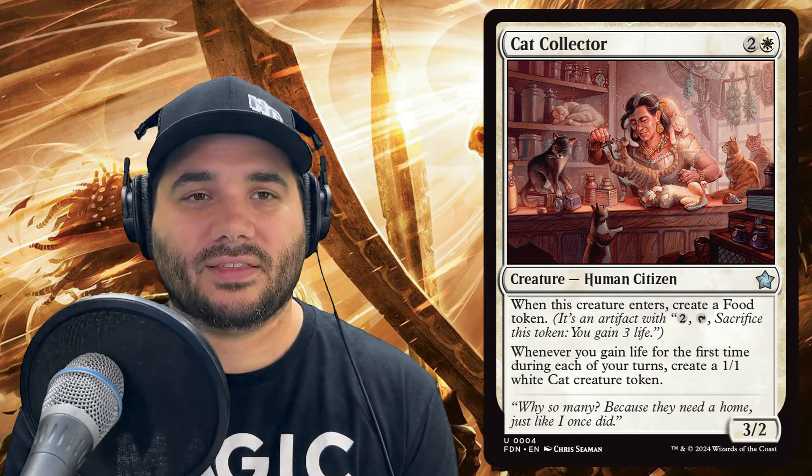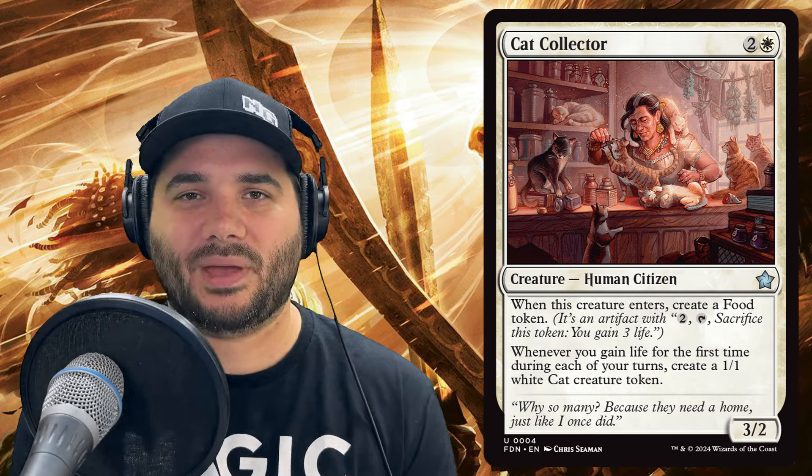Our first new card outside of the commander is Cat Collector for two and a white — a human citizen. When this creature enters, create a food token. A food token is an artifact that lets you pay two, tap, and sacrifice it to gain three life. Whenever you gain life for the first time during each of your turns, make a 1/1 cat token.